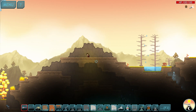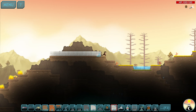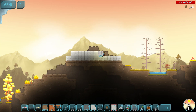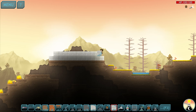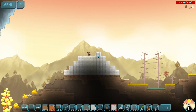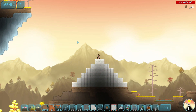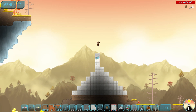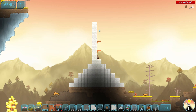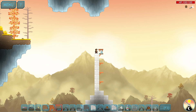For the start we'll use reinforced concrete — good start. I'm going to make a bit of a pyramid type pattern just to make a decent base at the bottom here, and then we'll finish it off straight up. That's actually not too bad. I wonder how heavy reinforced concrete is though. Apparently these wooden rails don't weigh anything, so that's beneficial.